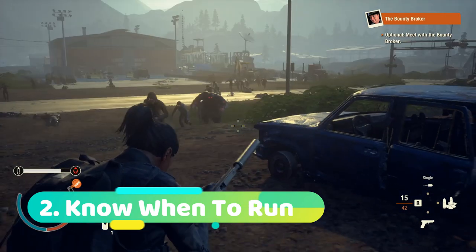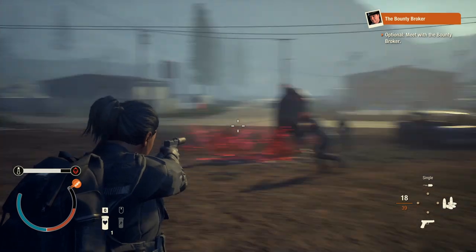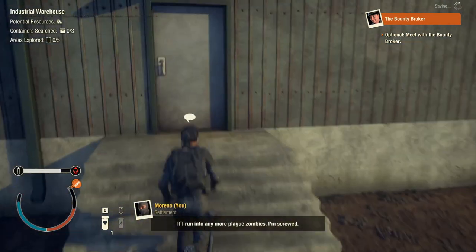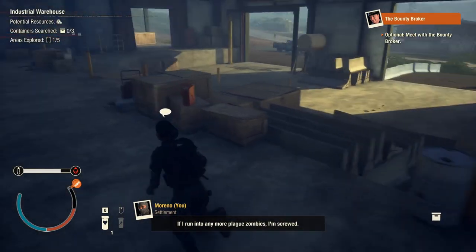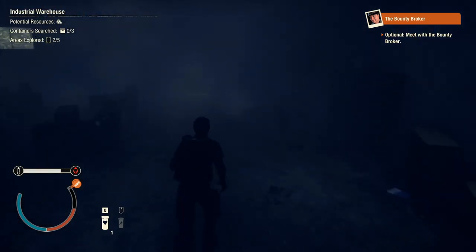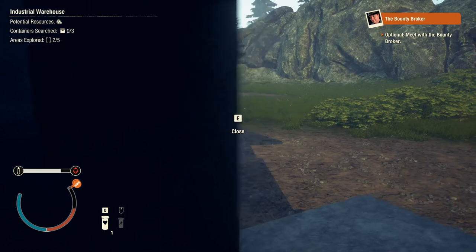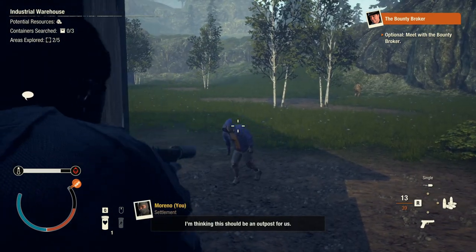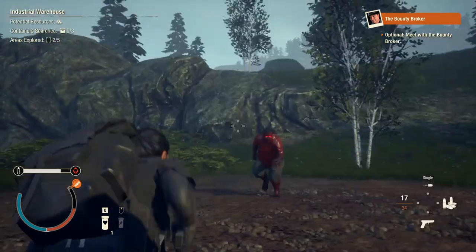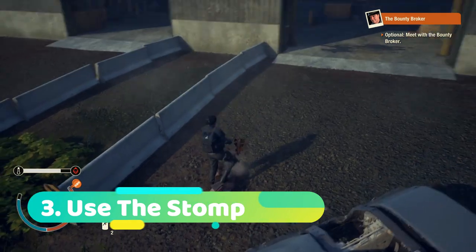The next tip is knowing when to run away. Here I'm in a situation where I have a juggernaut coming, I almost have blood plague, I only have a pistol, and there's a ton of zombies on the road. At this point I know I should just run. When you run away, make sure you're using buildings, jumping through windows — you can lose the zombies' line of sight very easily. Also use your verticality and suppressed weapons; that's your best way to escape.